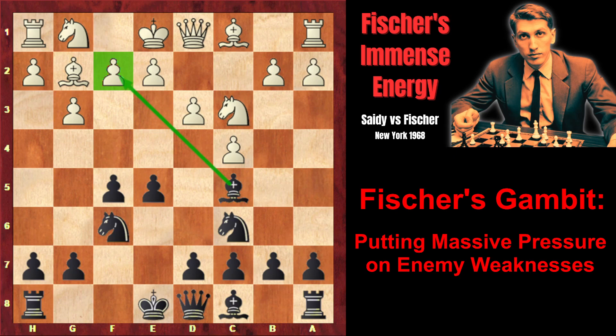That's why white plays e3. Now the pawn on e3, supported and defended by the f2 pawn, is limiting the bishop. That's why Fischer decided to sacrifice a pawn, f4, in order to make his bishop on c5 strong again.